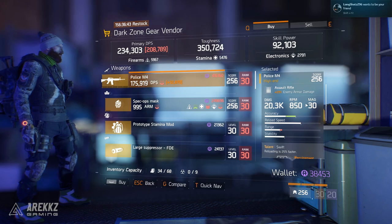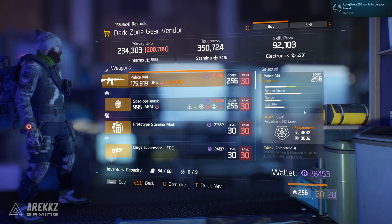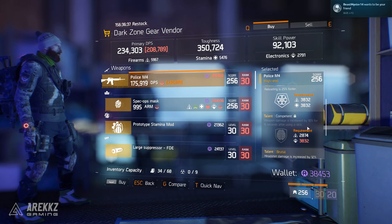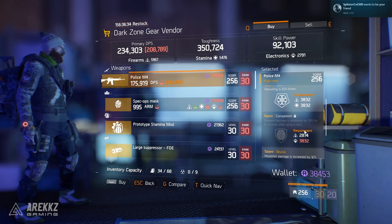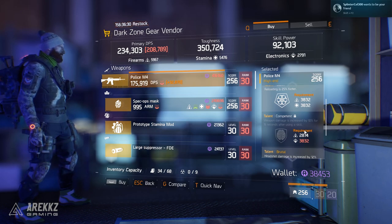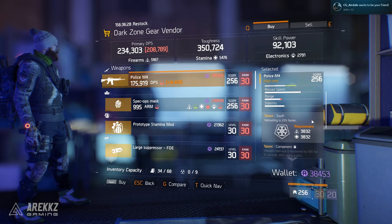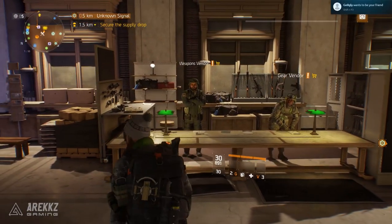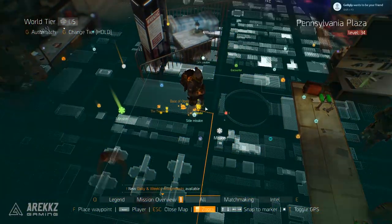As for the Dark Zone Gear Vendor, the only thing worth calling out is the Police M4. It's a bit of a stretch, but it has Brutal in the free slot and Competent, which while not a go-to talent isn't bad, especially in an Alpha Bridge assault rifle setup. You can roll in Swift and make it a decent weapon. Everything else here you can overlook.